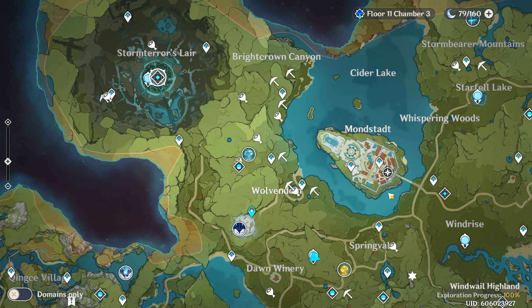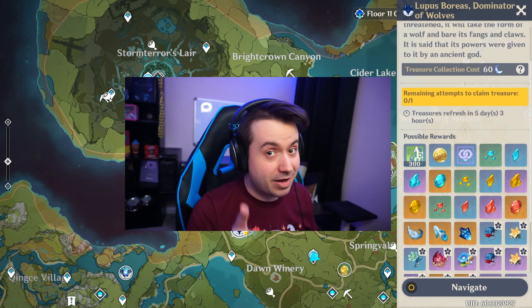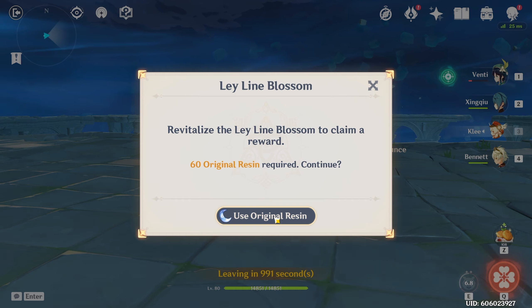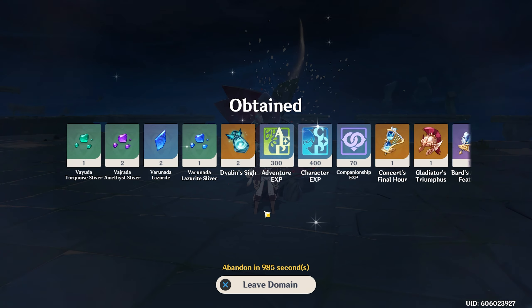With the weekly bosses, there are currently three of them and you can do each once a week. Doing them will drop similar loot to world bosses, but with one addition: they'll drop a specific legendary mat required when leveling up your talents later on.